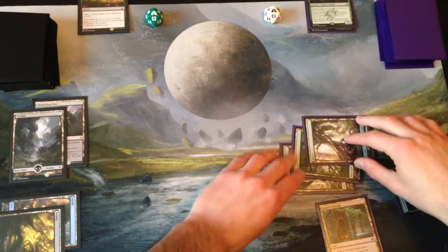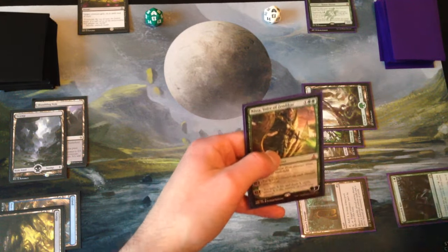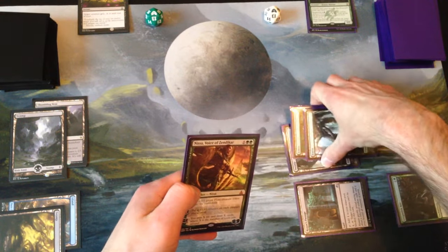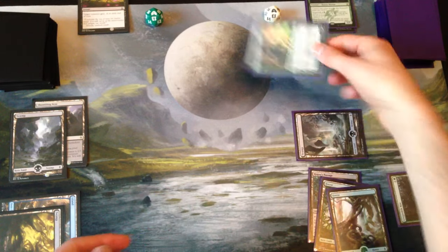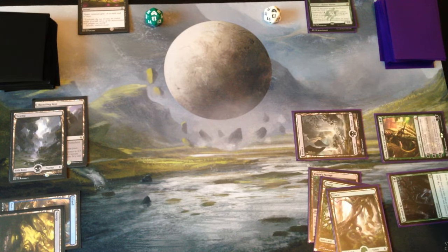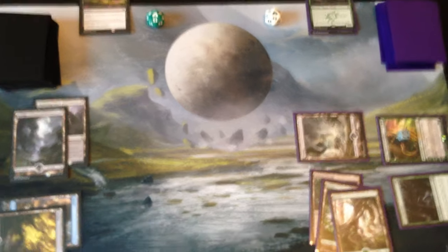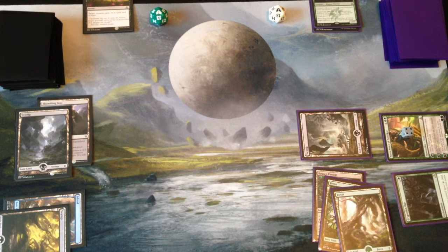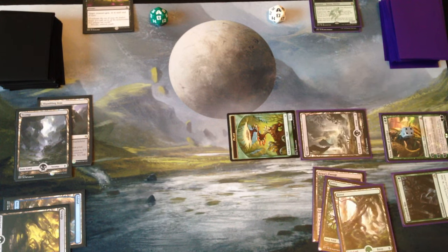So Den Protector goes to the yard. Untap, upkeep, draw — just a Voice of Zendikar, Nissa. We don't have any protection for her, but we can make plant tokens. So let's play Nissa, Voice of Zendikar. She comes in at three loyalty. We'll plus one her to go to four and get a Plant Token to protect her. I need to pull out a Plant Token — I had Nissa in my Commander deck, so I'm going to have to put her in this deck and take her tokens with her.